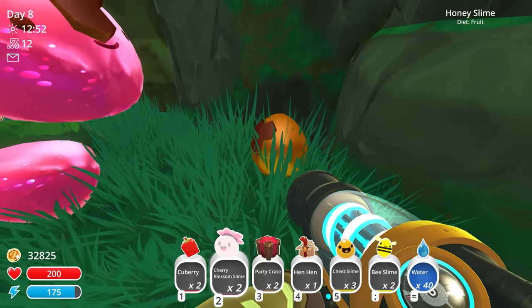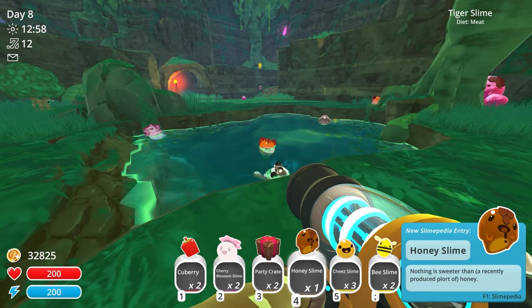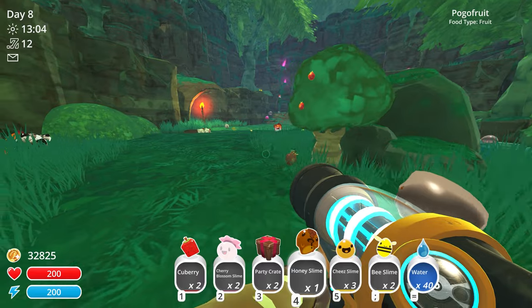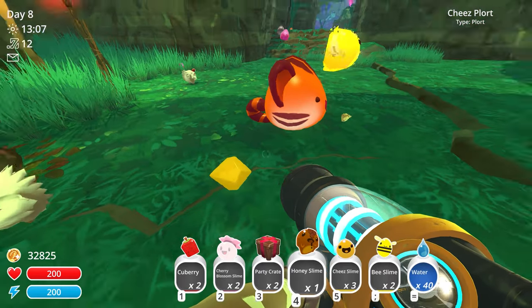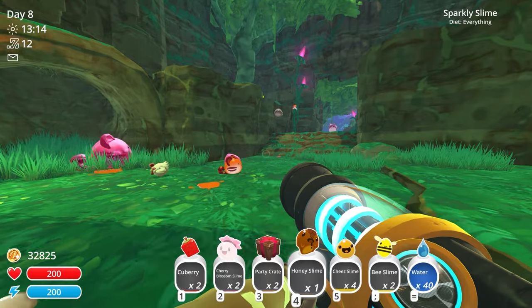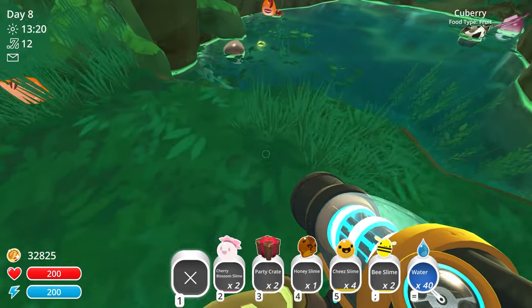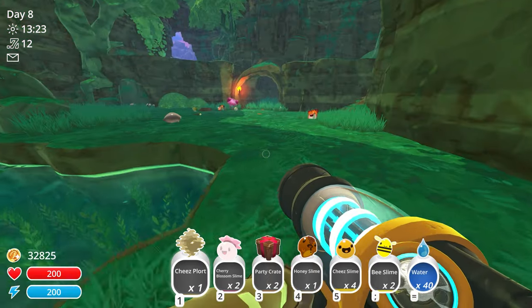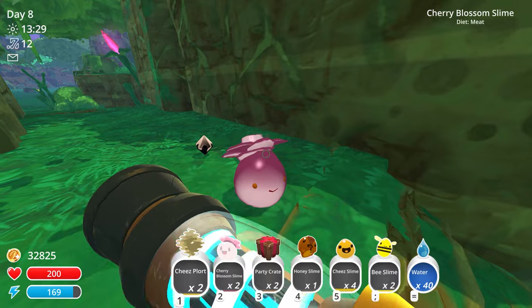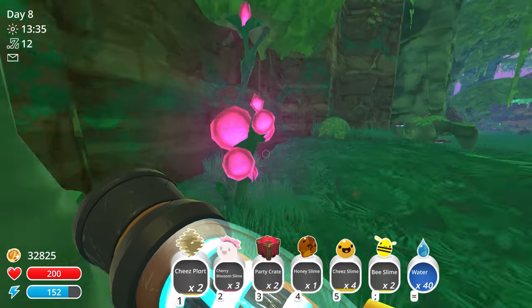There's a honey slime right there - I guess a bee slime ate a cherry blossom slime and became a honey slime, because you don't normally find honey slimes in this entrance area. There's a cheese plort that looks just like a quantum plort - kind of glitchy like one too. We have a chickadoo right here too. We now have two bee slimes and three cherry blossom slimes - enough to experiment with!